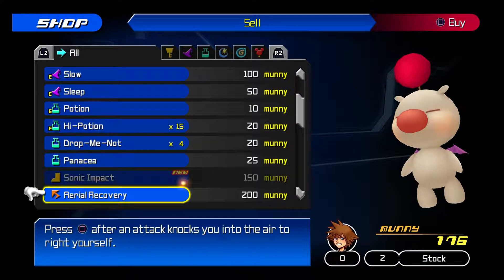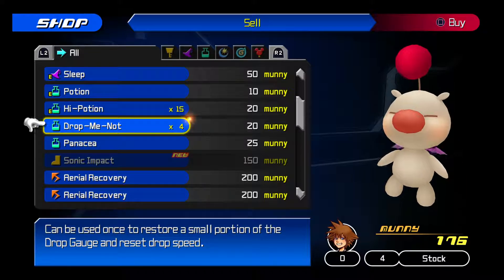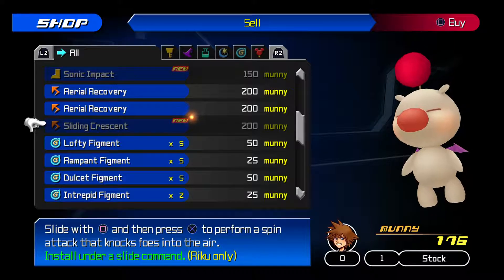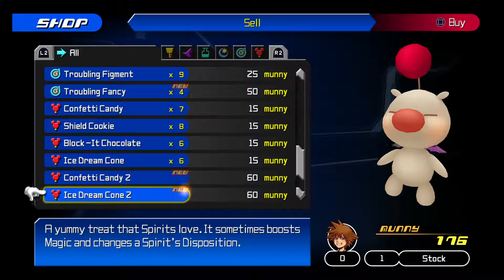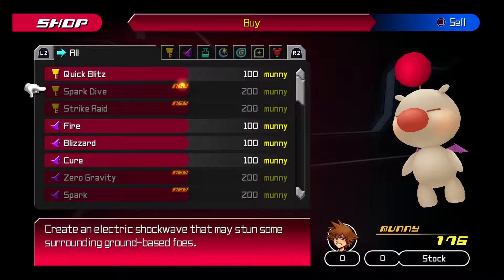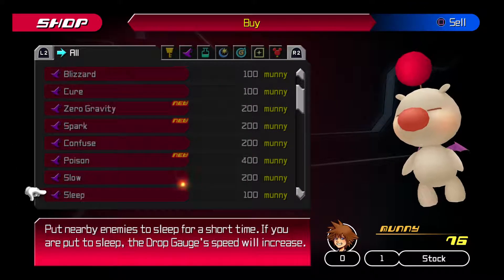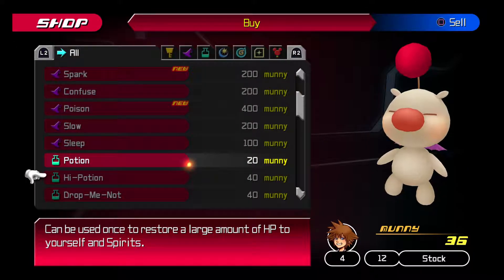What should I sell? This can be used once to restore a small portion of the drop gauge and reset the drop speed. Let's buy Cure - definitely. It's like, over half my money, but it'd be worth it. And potions - well, a potion, I guess.